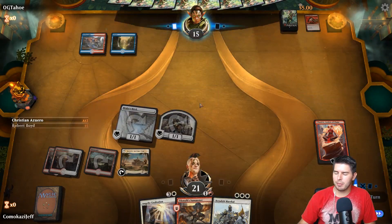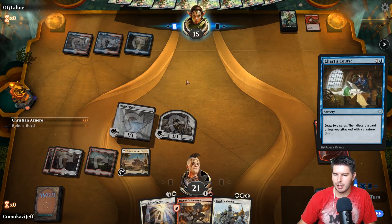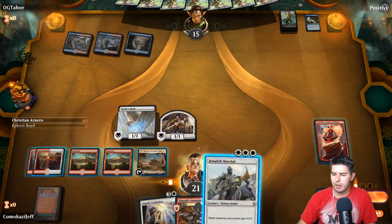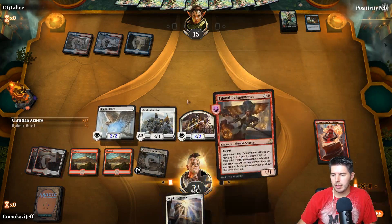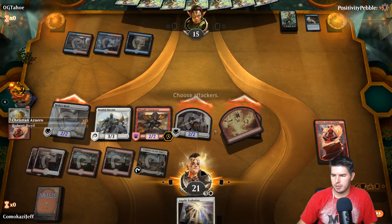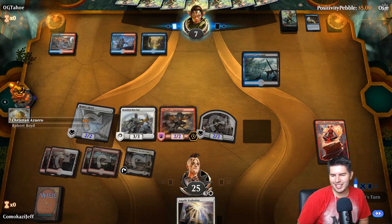Next turn we get Angelic Exaltation. We play these guys and just swing in with the Healer's Hawk, which gains us tons of life so we can stay alive against all the shenanigans they're doing here. Hopefully we can just win in a turn. Or we go for Benelish Marshal and Tillinoli Summoner here. Benelish Marshal seems really good. And Tillinoli Summoner seems really good. Channeling inner jank.